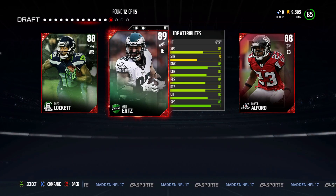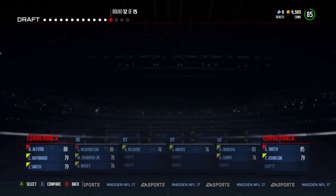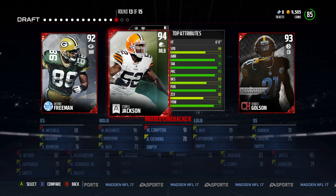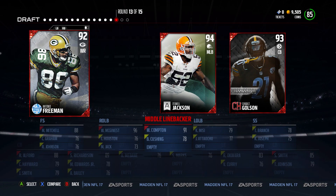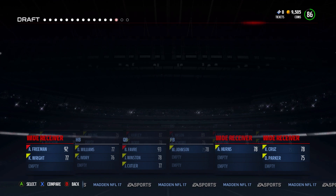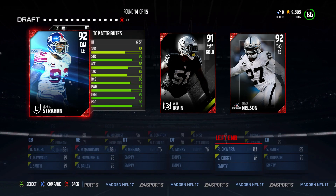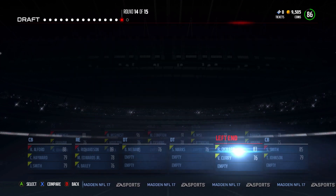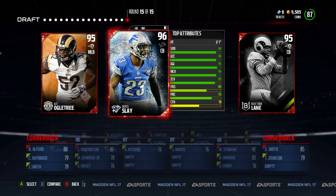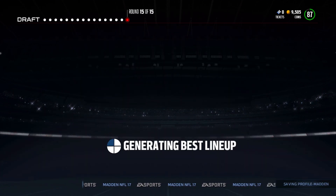Cornerbacks are important, but so are receivers — I don't even have one receiver yet. Right when I said I need a middle linebacker, I get one — Will Compton, very good pickup. I do need a wide receiver — Antonio Freeman, join the team, round 14, perfect! I do need a left end and it is Michael Strahan. That man is a beast. Can we get an 87 right here? Oh my goodness — Darius Slay. Alright, 87 overall — this could be the draft.